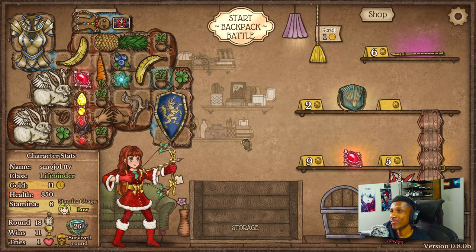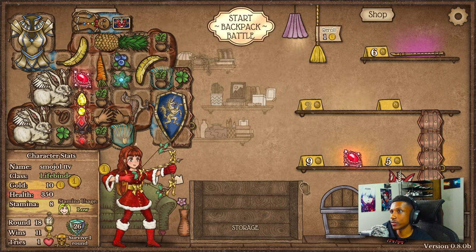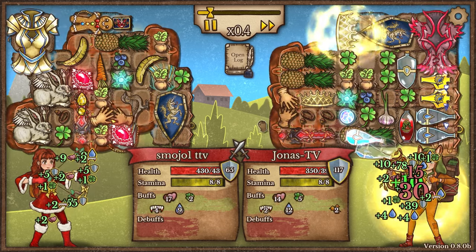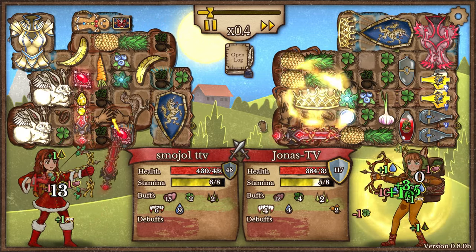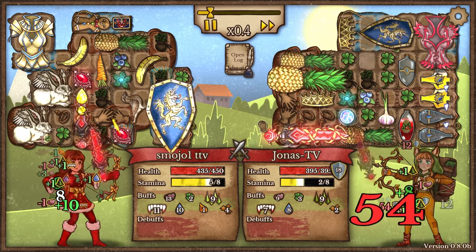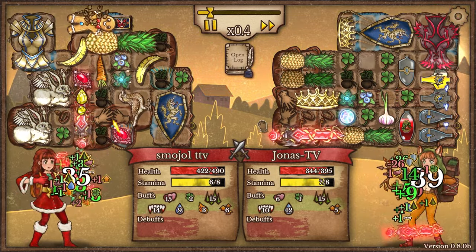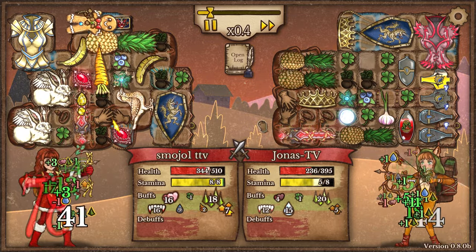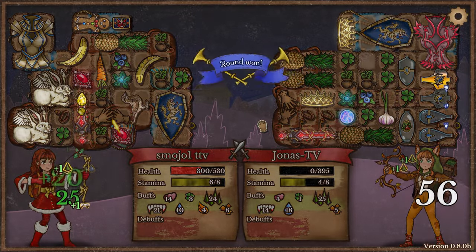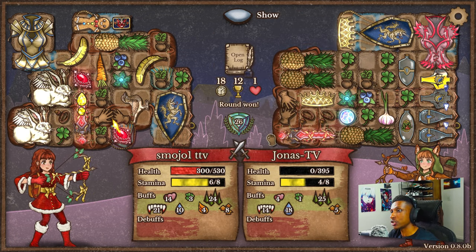That heal at the end saved our behinds - that was incredible! Let's get that to make this faster. We could top it off with another blood amulet. Going against another bloodthorn - let's see which bloodthorn build is better. He went with the stamina potion route versus the bunny route - interesting. He's also got a shield. I say we'll generate more stamina than him, and after those stamina potions are used I think he's done. 510 health right now, our vampirism is more - 104 critical, nasty stuff!